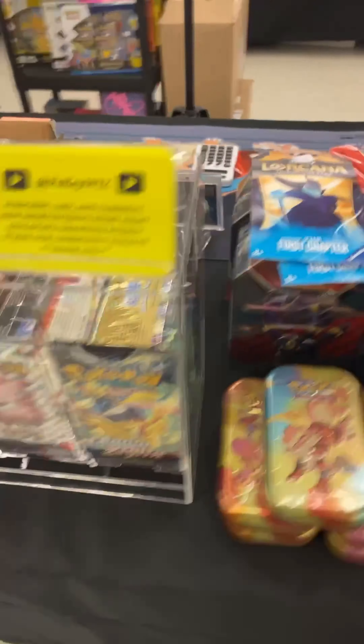We've got Charizard boxes back there. We've got this sweet Pikachu box. Sun and Moon packs in there, Burning Shadows. We've got this sweet Blastoise box. We've got all the little three-pack card blisters.